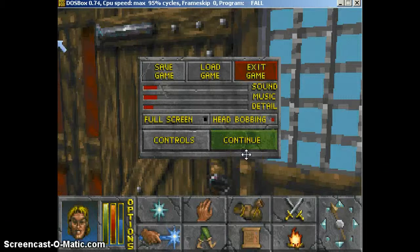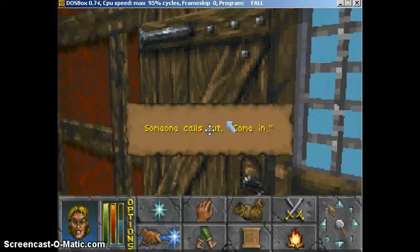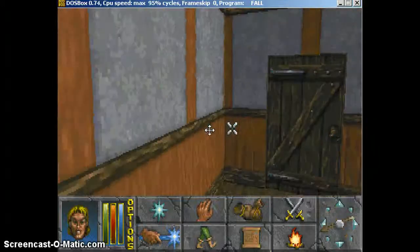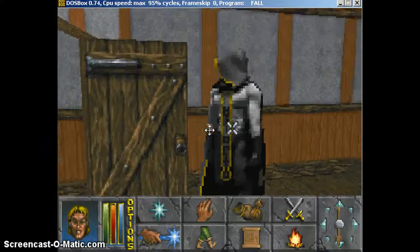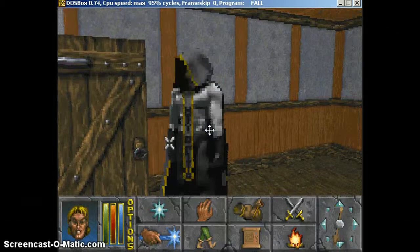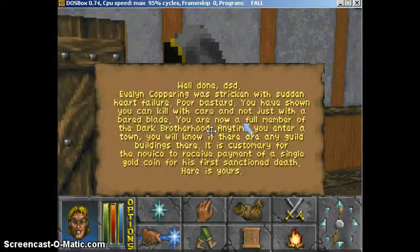Alright everyone, I'm back with the tutorial. I was able to get someone to mark it on my map, and here's the house. Once you get into the house — I found them really easily. They're going to be dressed up in a Dark Brotherhood outfit. So you're going to talk to them.